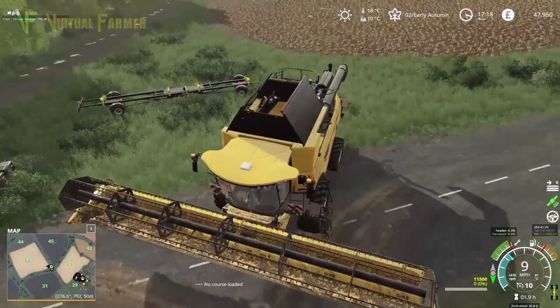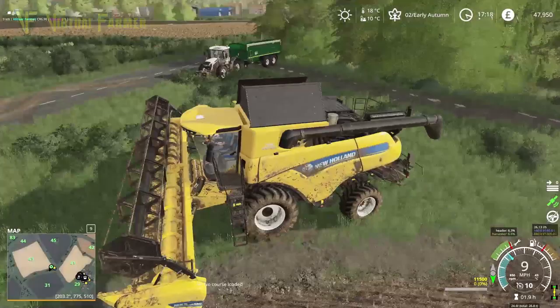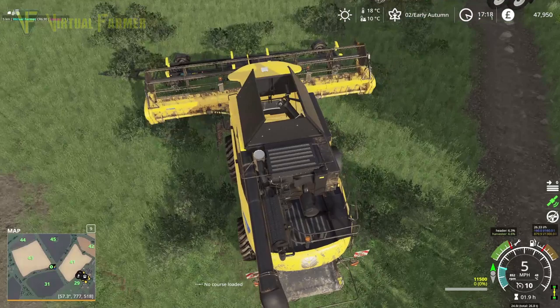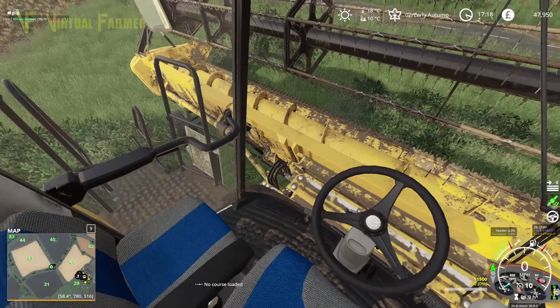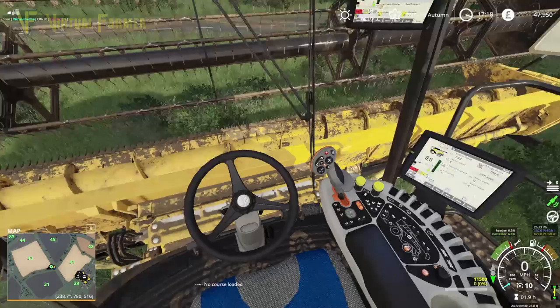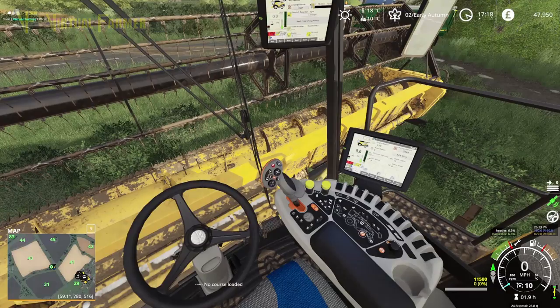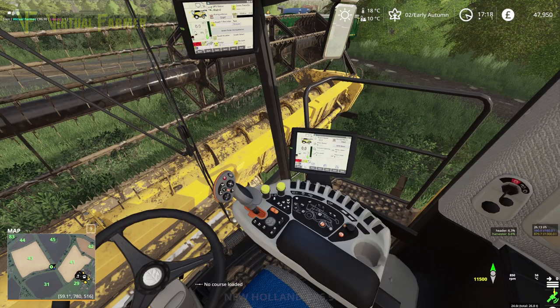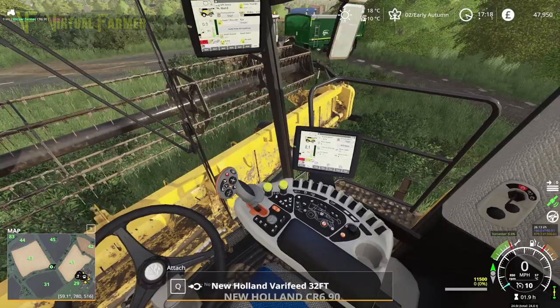We cannot get this combine in that gateway. So we're going to have to drop our header off, take the header into the field on the trailer — fortunately there's enough space to put it in there. Let's drop into cab because it's actually easier to see where you're lined up on your trailer in cab. I can see the end bits. So hop out, disconnect our PTO and drop it off.